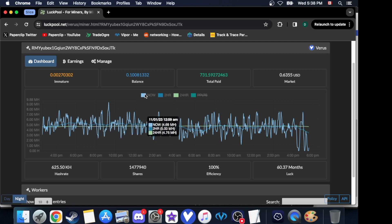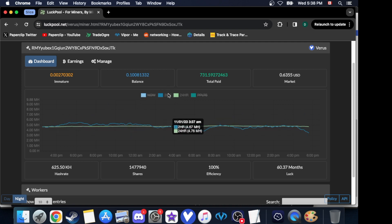Here's our luckpool graph. Getting rid of the current and two-hour views, if you look here we're only getting about 4.7 megahash, which is not very impressive at all — most of my phones do 5.5 or 5 and above. So 4.7 to 4.8 is pretty low for me.